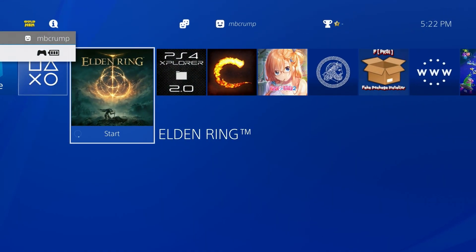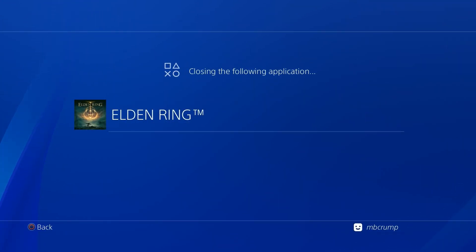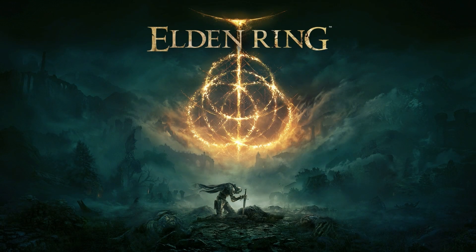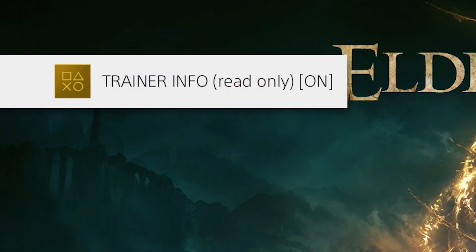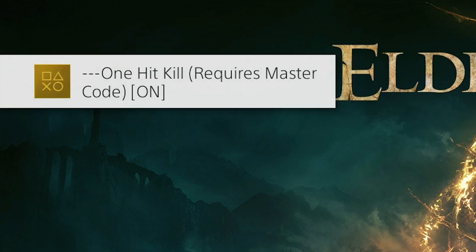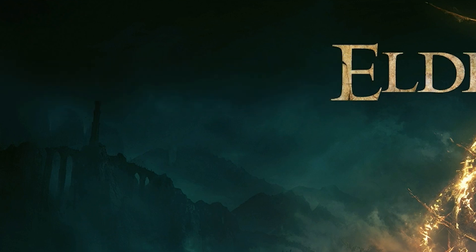From here I'm going to close out of the game and now let's launch the game again. This time we should automatically have all of those cheat codes added to our system. You can see the codes are now being added automatically, so that is going to save a ton of time. You will not have to go in there and reconfigure that after every single game — and that is so very cool.